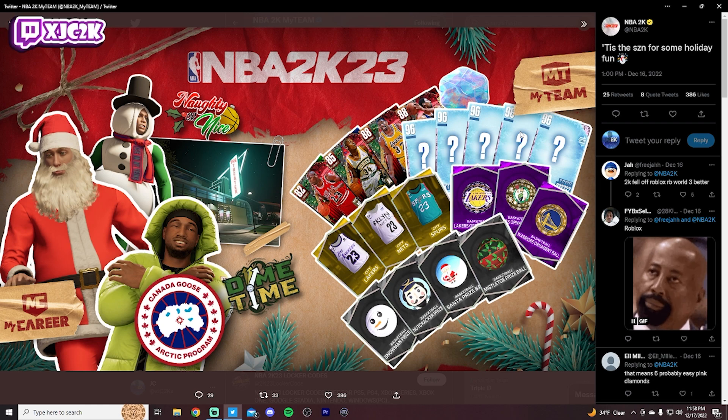I'm interested to see if this is a Christmas locker code thing, a Christmas content drop, or if these are the players we're going to be getting in the Happy Holidays promo that locks in for a free Galaxy Opal. It looks like we're going to be getting several free pink diamonds in MyTeam over the next couple of weeks, which would be really nice. Make sure you're keeping up with the Happy Holidays players — while they're not dropping players this weekend, catch up on the players you've missed, because all the requirements so far are really really easy.